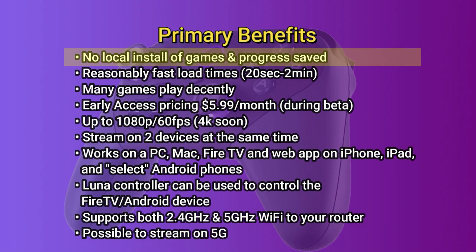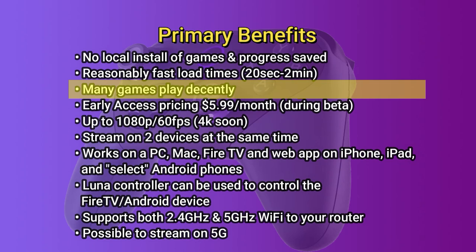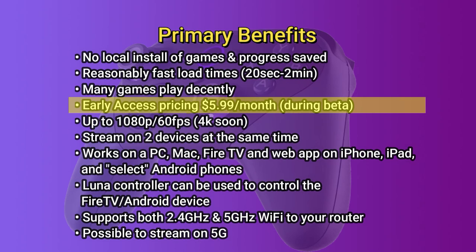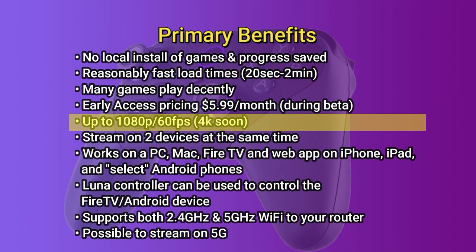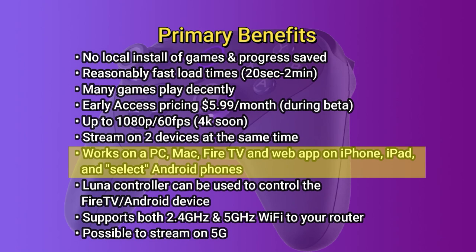Let's take a brief look at the primary benefits of the Luna service. There is no local installation of the games — they're all stored in the Amazon cloud, as well as your progress. Game load times are reasonably fast, 20 seconds to roughly around 2 minutes for some of the larger games. Many of the games do play decently. Early access pricing is $5.99 a month during the beta, though the price may change. Game playback is at 1080p, 60 frames per second, with 4K coming soon. You can stream on two devices at the same time, and it works on a PC, Mac, Fire TV, and a web app for the iPhone, iPad, and select Android phones.